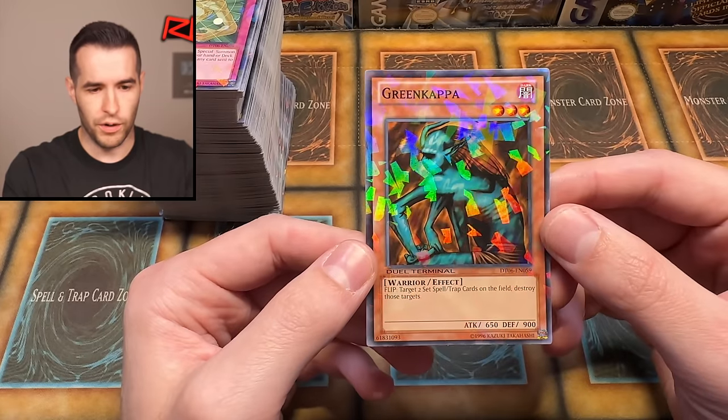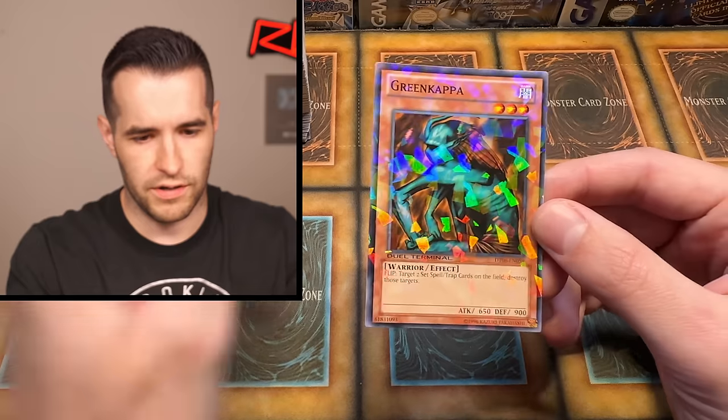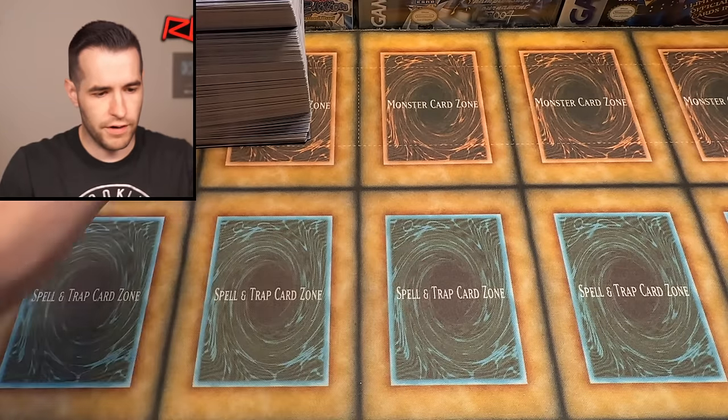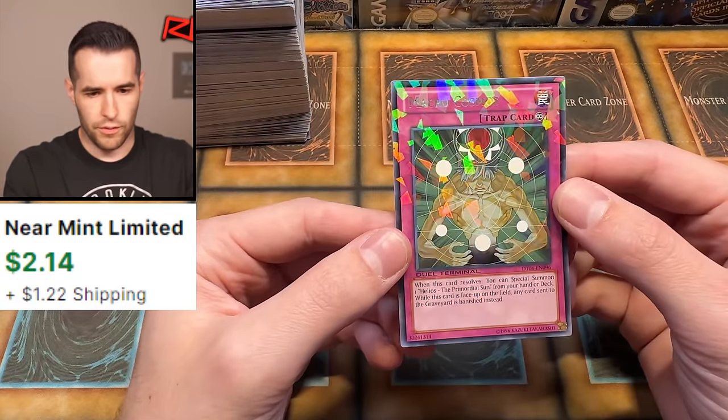Green Kappa — pretty annoying card honestly. Macro Cosmos coming up — another rare Macro Cosmos. That was probably worth a little bit until it got a reprint recently. It used to be money. Look how that shines — that looks so good.